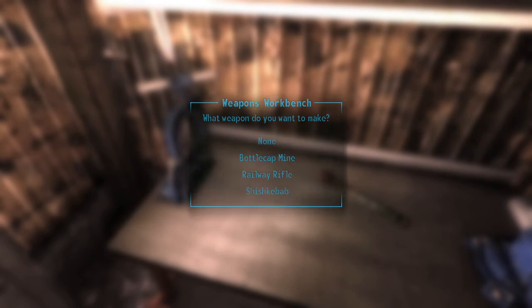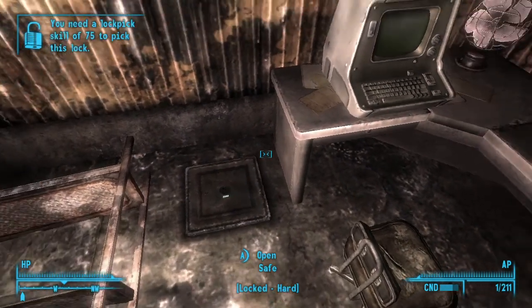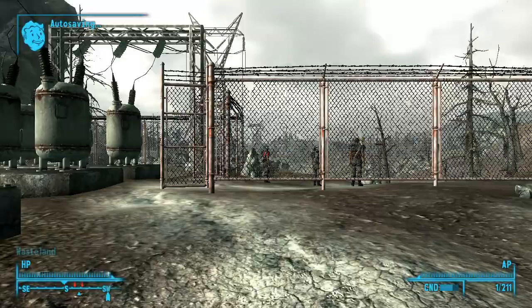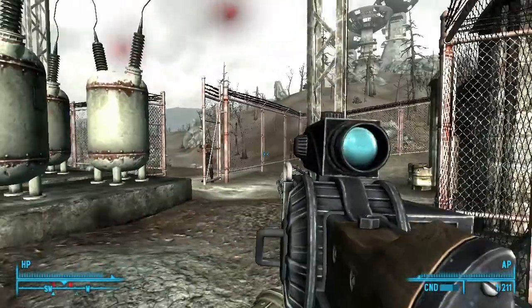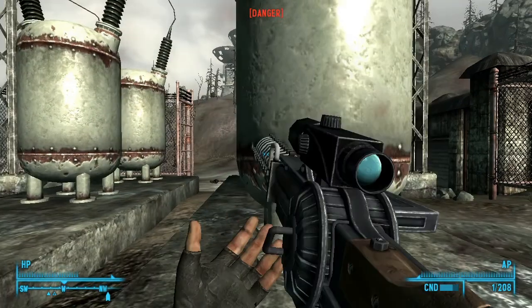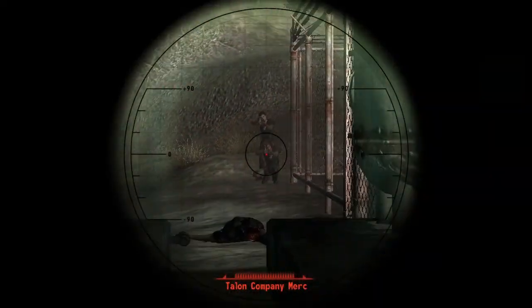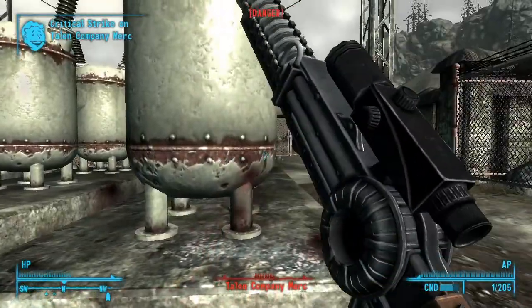Apparently we don't have a high enough skill to do either of those things. Oh geez — back out and... this is bad, I trapped myself! Oh, I got him too — nice! This is what happens when you're a good guy — the Talon Company basically comes after you because people put contracts on you in the wasteland for being too good.